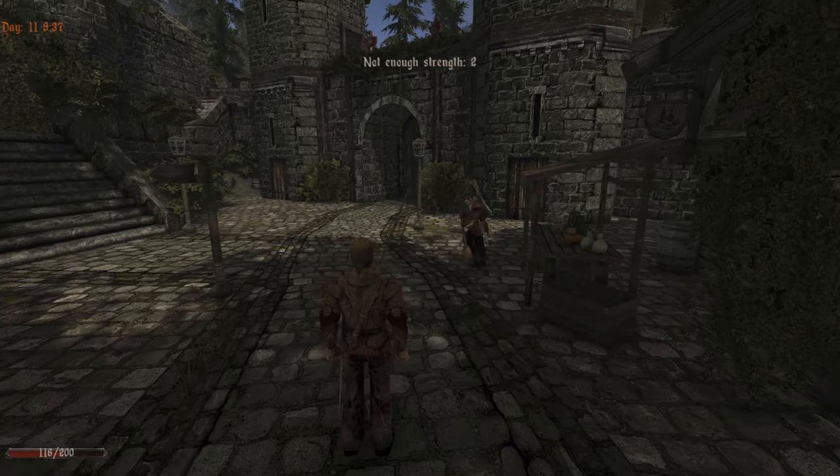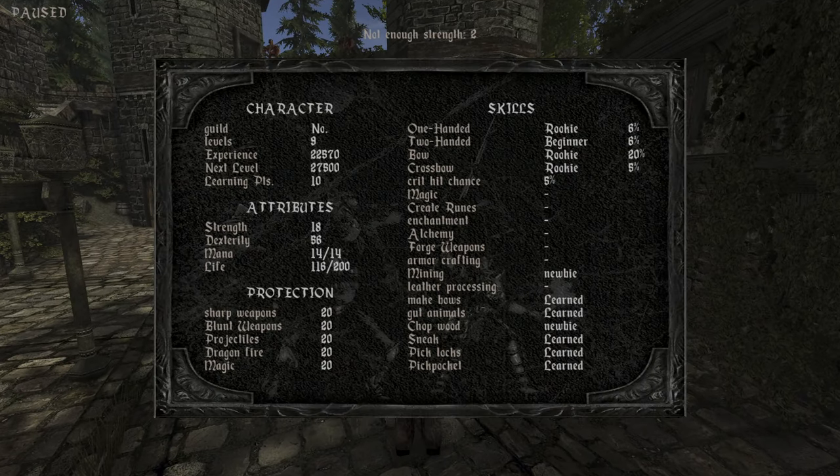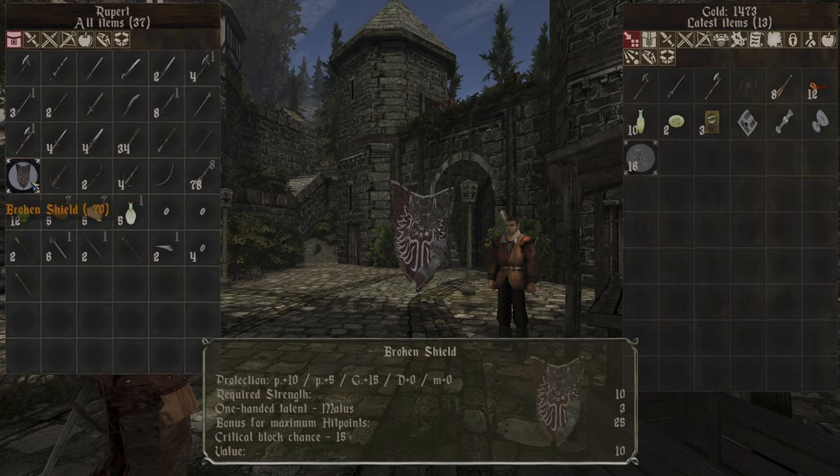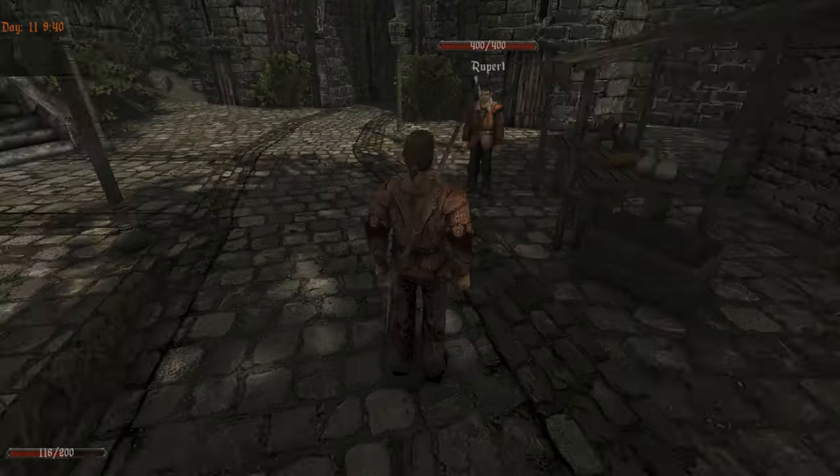Oh, we need 2 more strength. We are very good otherwise — 2 more strength. Let's buy the other one instead, because we sold it to him. They are very cheap, so it doesn't matter.